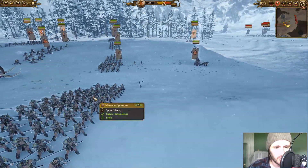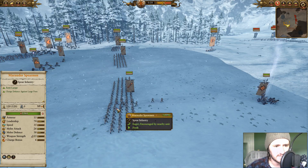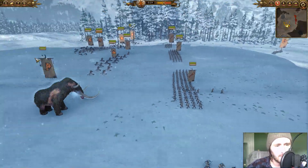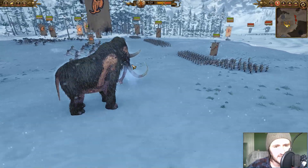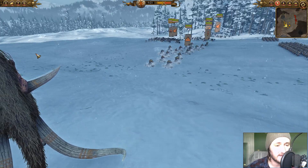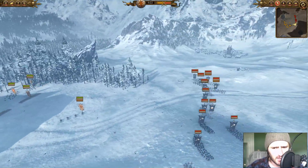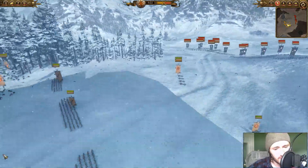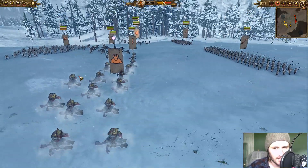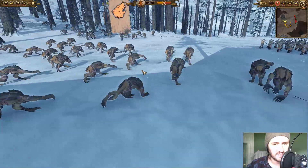For my frontline we're going really cheap — just Marauder Spearmen. The good thing is they do have some armor piercing and anti-large, so I just want them to hold things in place while the rest of my army makes up the damage. We also have a Feral Mammoth — some games they work, other games they don't, depending on what your opponent brings. But against an infantry core like my opponent brought, this thing could do some damage. We also have Mist Stalkers whose armor sundering will help my chariots and skin wolves do a lot more damage.